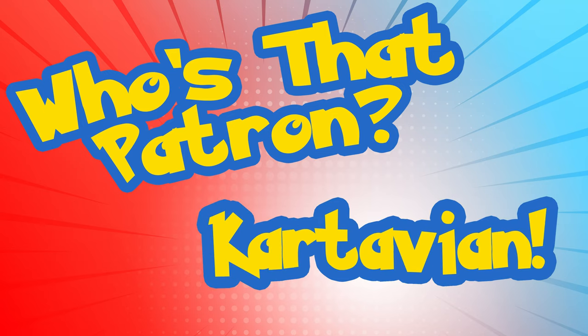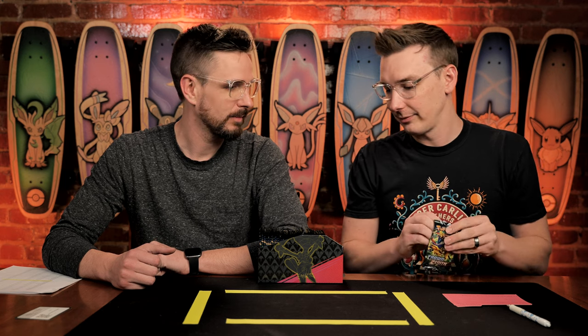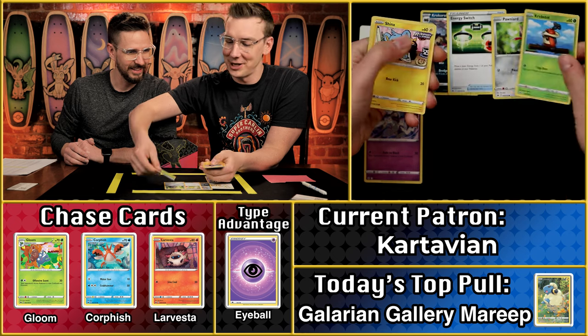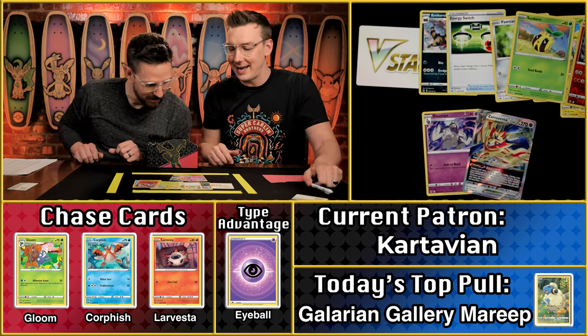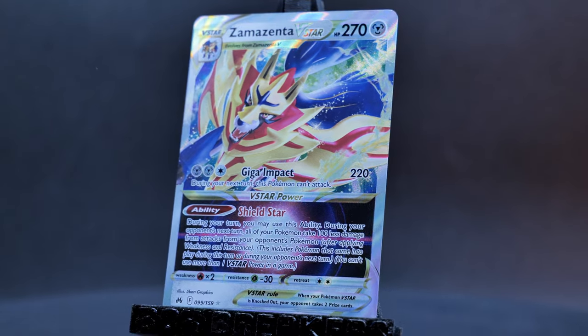Next up we have Cartavian! The crowd is going wild for Cartavian. Cartavian is from Kentucky but lives in Colorado. Just like that, we have the V-Star marker, so a possible zero point pack incoming. Can they do it? The Duskops will score, so no. I can see something very shiny in the back there. The Zamazenta V-Star! That is an awesome pull right there. Very cool. The Zamazenta is going to come in at only $1.89!